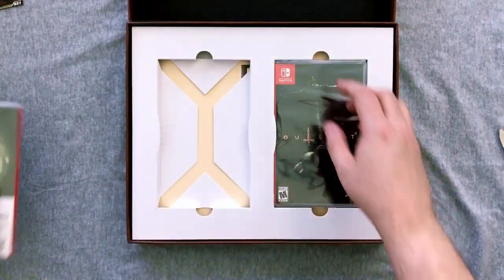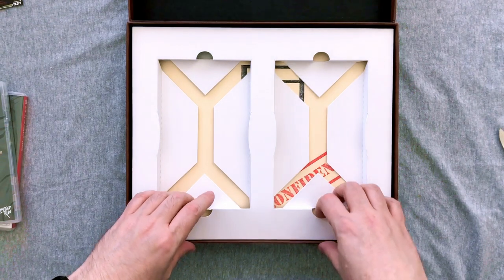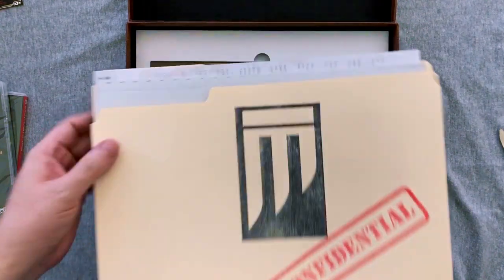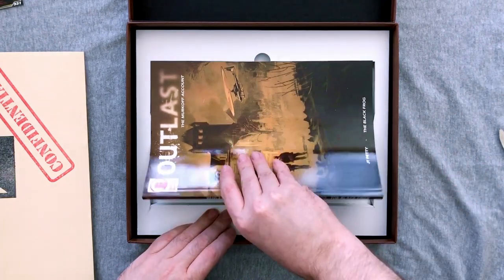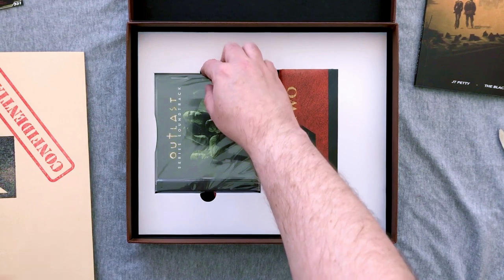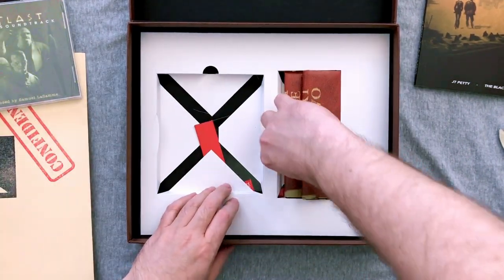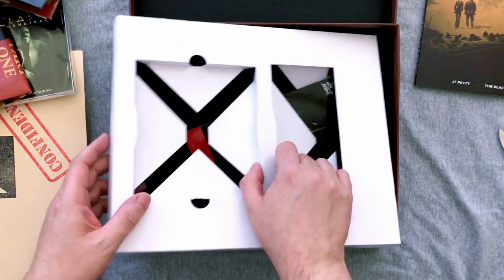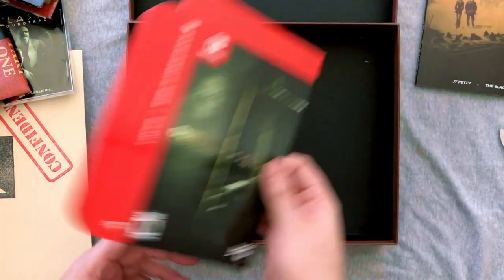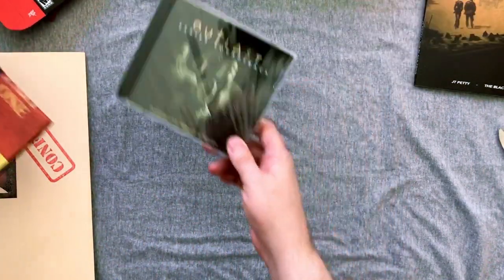We get Outlast 2 as well, and I love that we're getting two boxes — that is always fantastic. Let's see what else is in here. We got a confidential file — I'm not exactly sure what's in there but I already like what they've done. Oh, we get a graphic novel! That's a nice addition, something we haven't gotten before. We also get the soundtrack — that's one of my absolute favorite things to get. And we got some really well-folded-up posters. Then there's the slipcase we can fold out to hold both games.